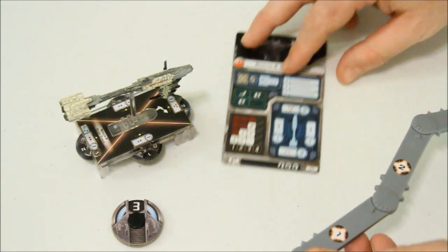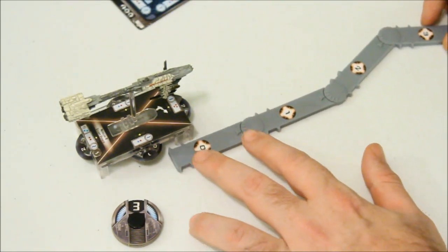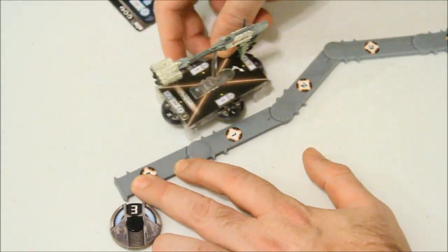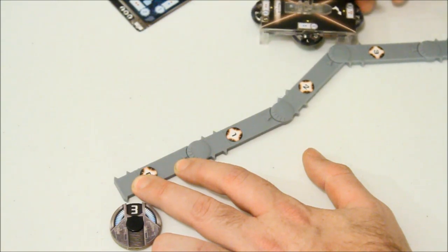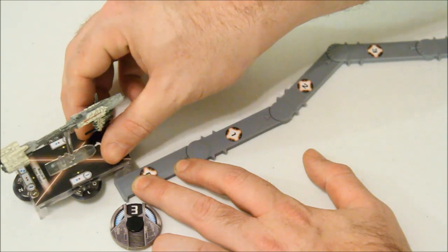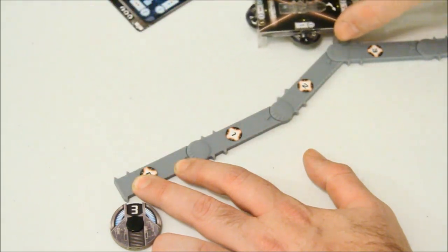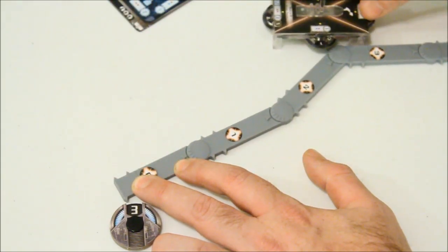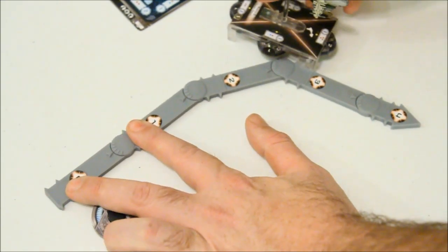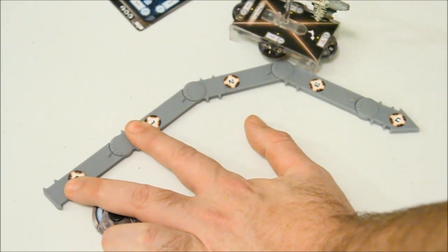We're going to put the movement dial down and then move the ship one, two, three. You can see it actually went from pretty straightforward to starting to turn a little bit. Depending on which way you turn, the first joint determines how drastic the turn is.